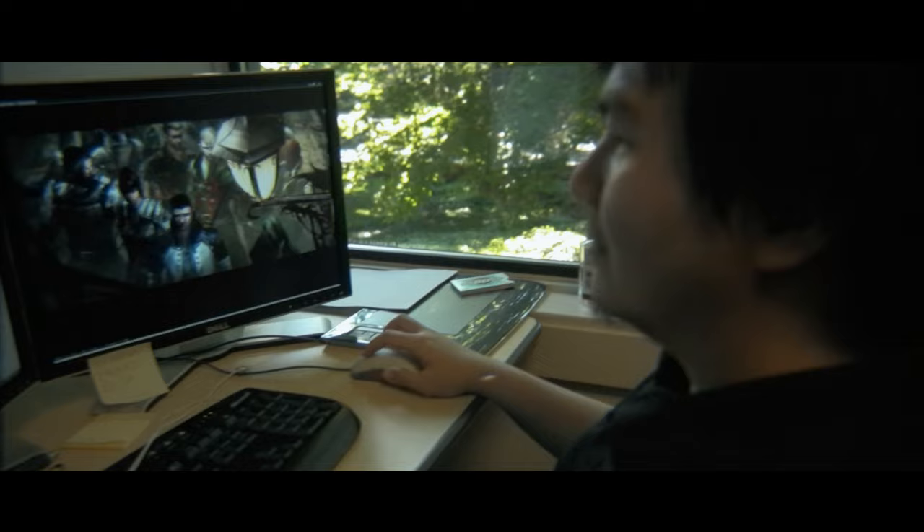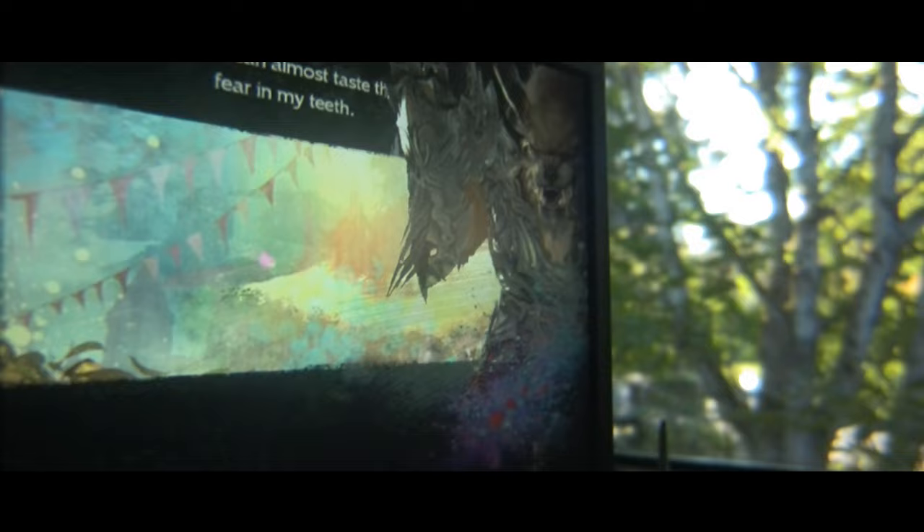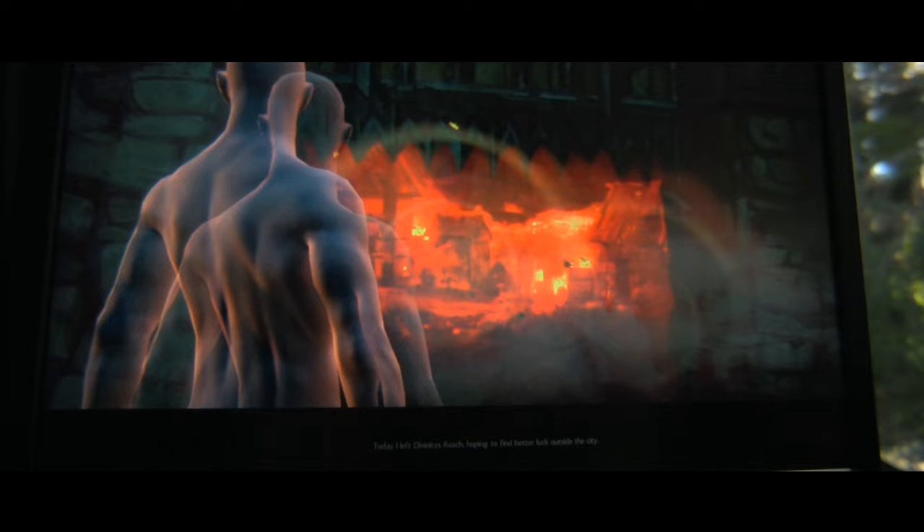Once the painting is finished, we load the layers into our proprietary editor. It was custom designed to let us animate and edit 2D and 3D assets. Something that's pretty cool about our cinematics is none of them are pre-rendered. That means we have the ability to show your player character in our painted cinematics.